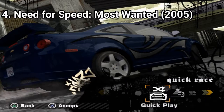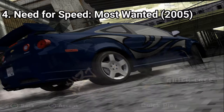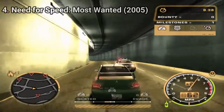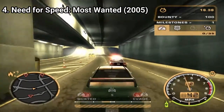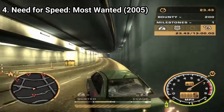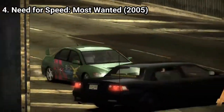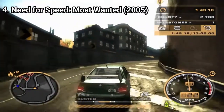Need for Speed Most Wanted, another legend, takes the action during daylight. This game brings something new to the illegal street racing ambiance Underground created: cops. Now you get police chases, and they get to extreme levels when you are being pursued at high heat levels — spikes, SUVs slamming into you, speedy Corvettes overtaking you, helicopters chasing after you. All this creates adrenaline. And since you now have free roam to escape the cops rather than fixed racetracks like in Hot Pursuit, you can get creative and get more enjoyment out of the experience.